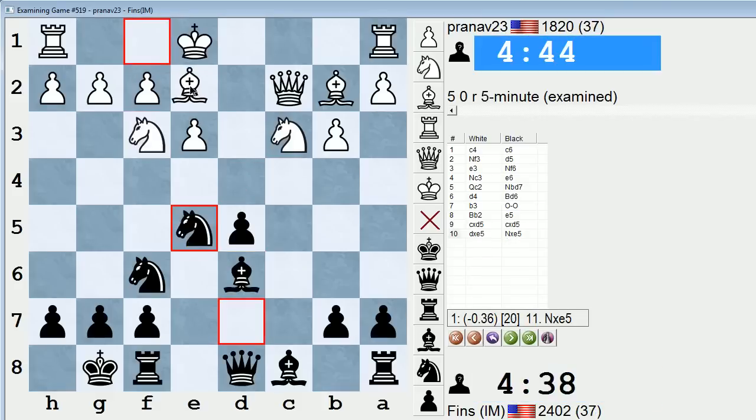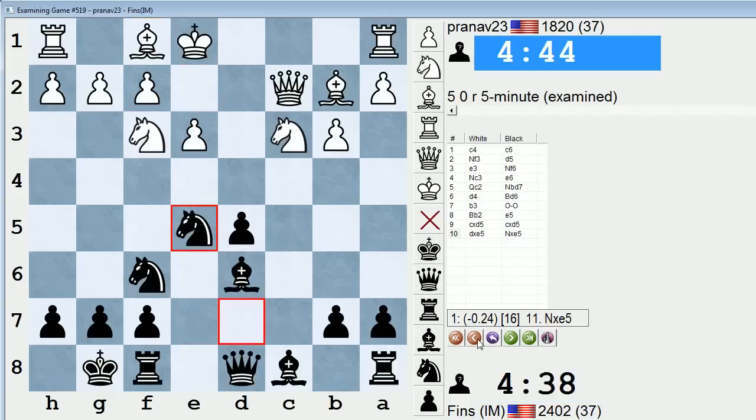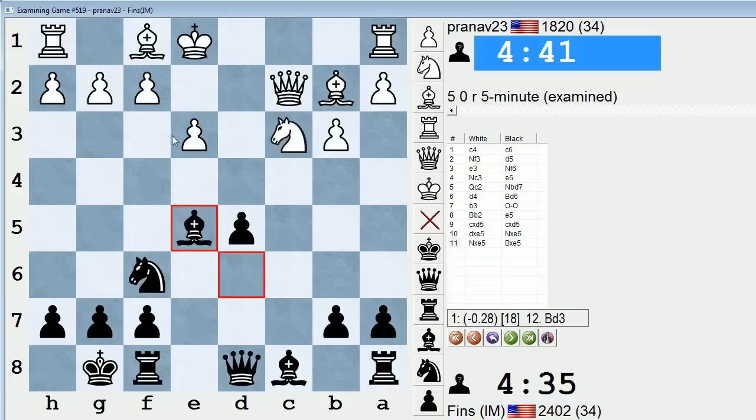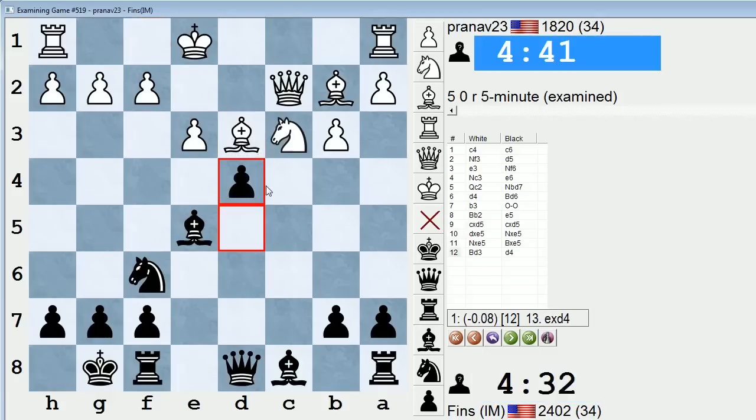Here I think White should probably play bishop e2 instead of taking on e5. I wish I remembered the theory a bit more specifically, but it's possible for White to try to stabilize the situation, castle, and play against that IQP. But if we just follow the computer line — knight takes e5, bishop takes — the computer thinks this is okay. Here Black could just play d4 if we want. Maybe Black can get in d4 in almost any case in this line. It's worth investigating.